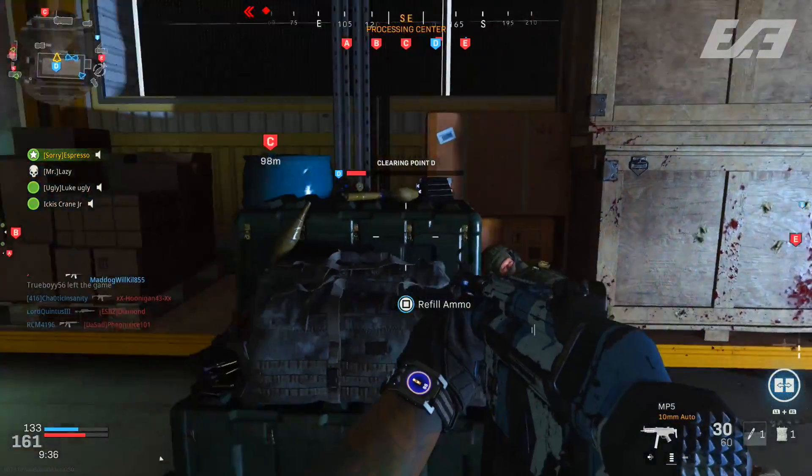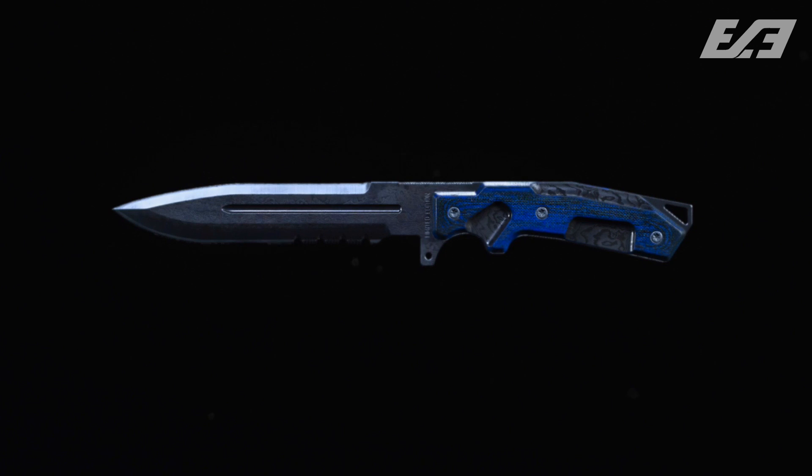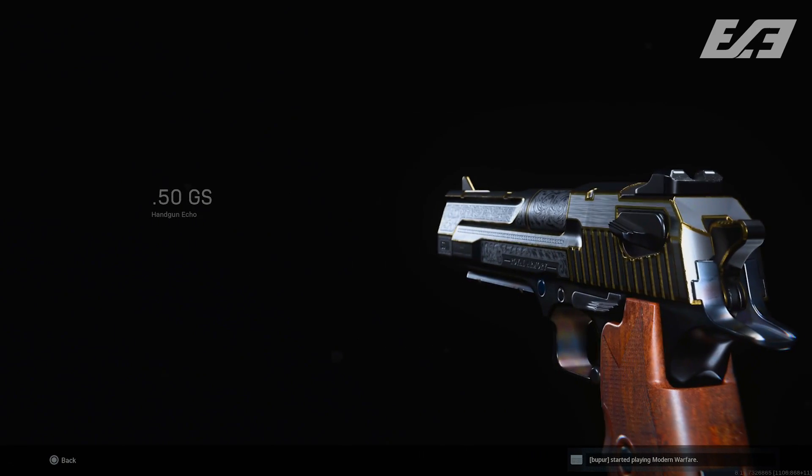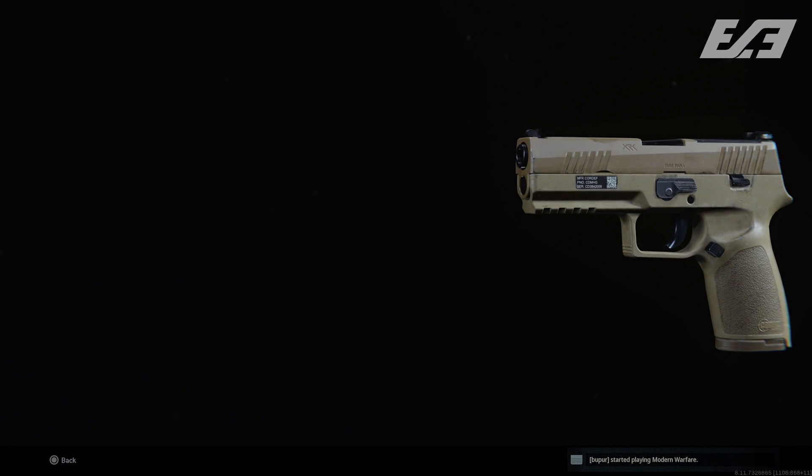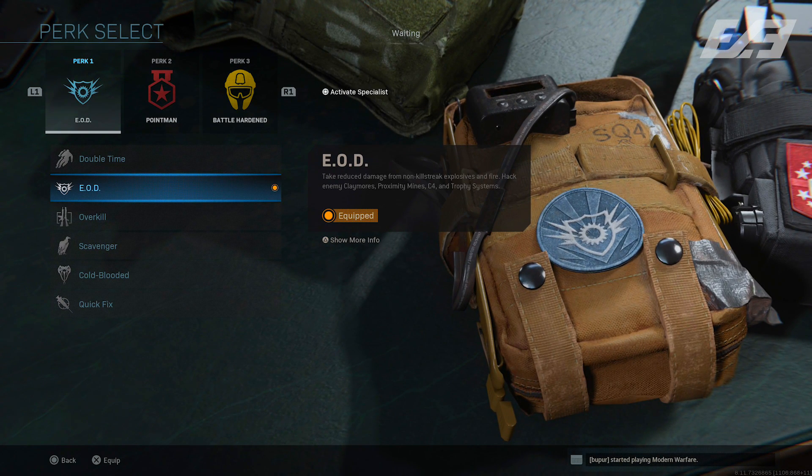Building out these class setups, you'll see secondaries of either pistols or knives. The knife is primarily used for extra mobility when making a first push at the start of a match or when you need to get across the map fast — being a lighter weapon it gives you a slight speed increase. You'll also see the .50 GS and M19 used, each with their own variable attachments and loadouts.